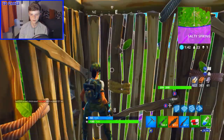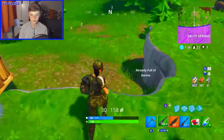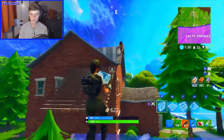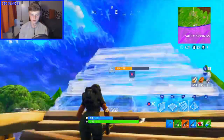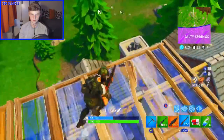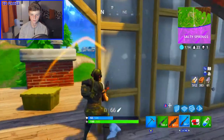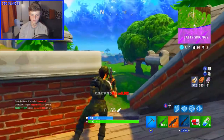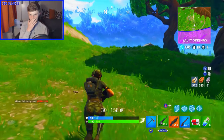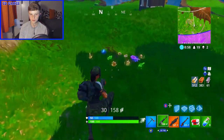Jumped out and went towards him. He had a green AR. He was low - a 90 damage shot was just enough to kill him. I missed the first hunting rifle shot, probably should have hit that, but we got the kill in the end. Does he have a blue AR? Yes he does - nice!